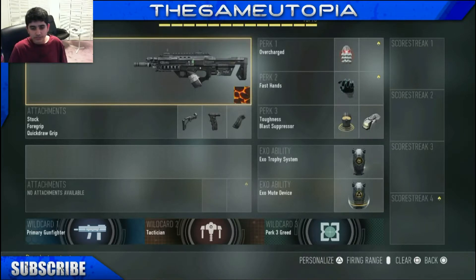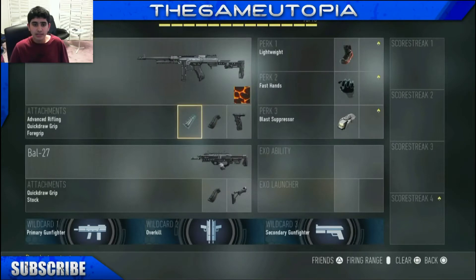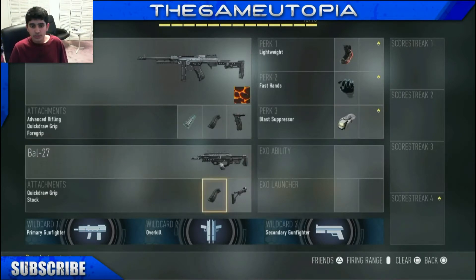My next class is an overkill class with both the bow and the ASM1. For the ASM1 I have advanced rifling, quickdraw grip, and foregrip. For the bow I have quickdraw grip and stock — both necessary — but not foregrip because that's not really necessary. Then I have the three perks you need to play in this game.